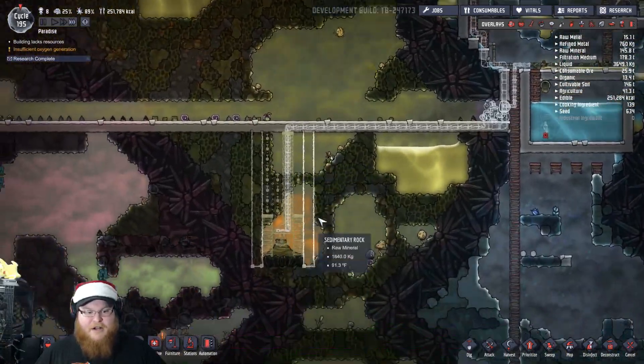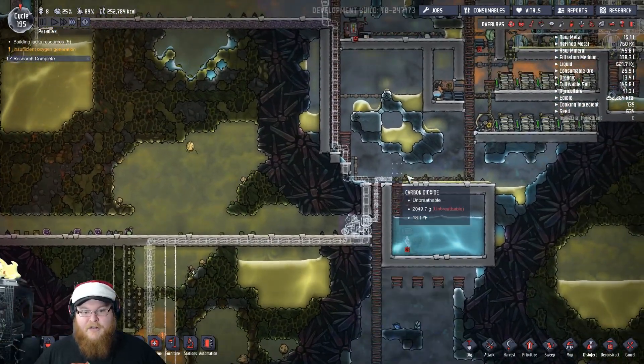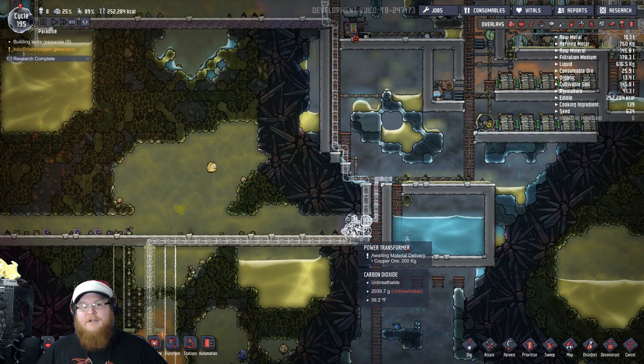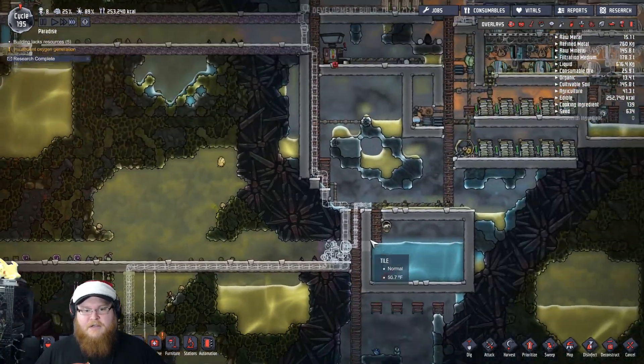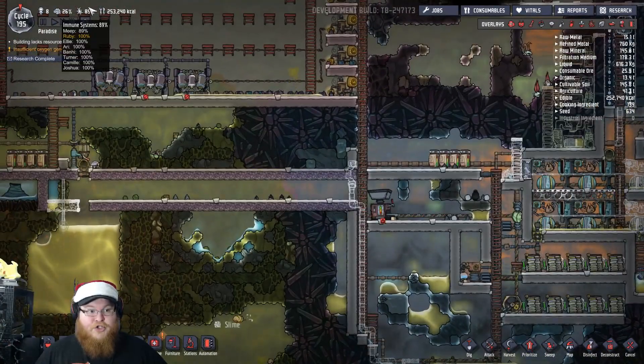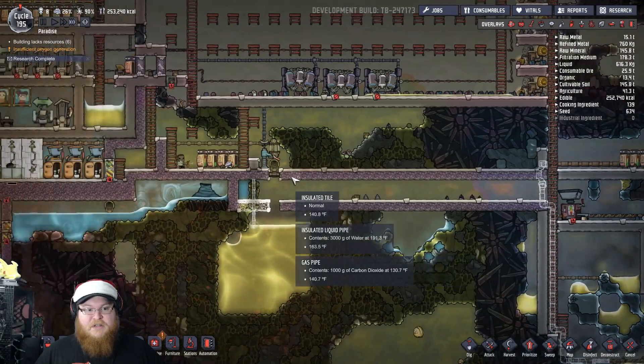I got that all set up. I'll let them build the prerequisites for it first and get all of this done, so that way all I've got to do is push the almighty nine button and get down here and get this done. I want to make sure that our duplicants' immune systems are at 100% before I send them down there.